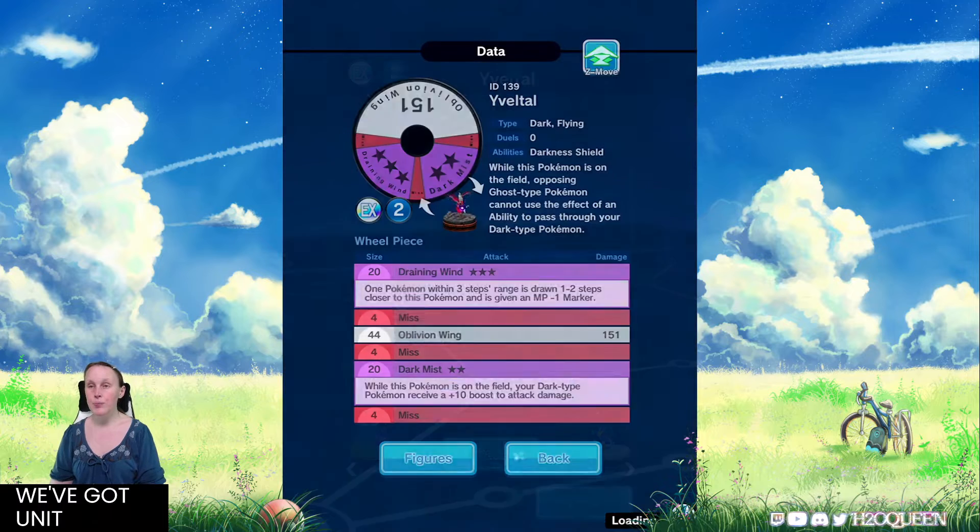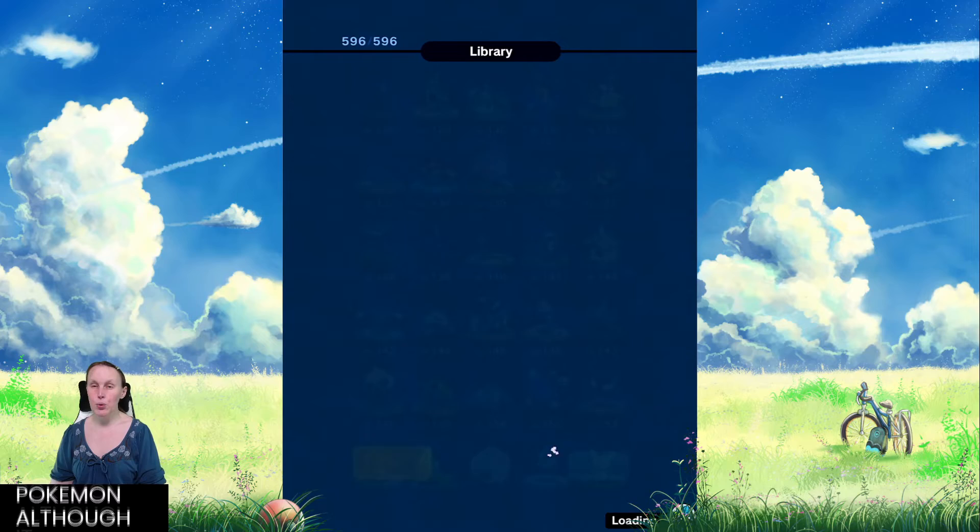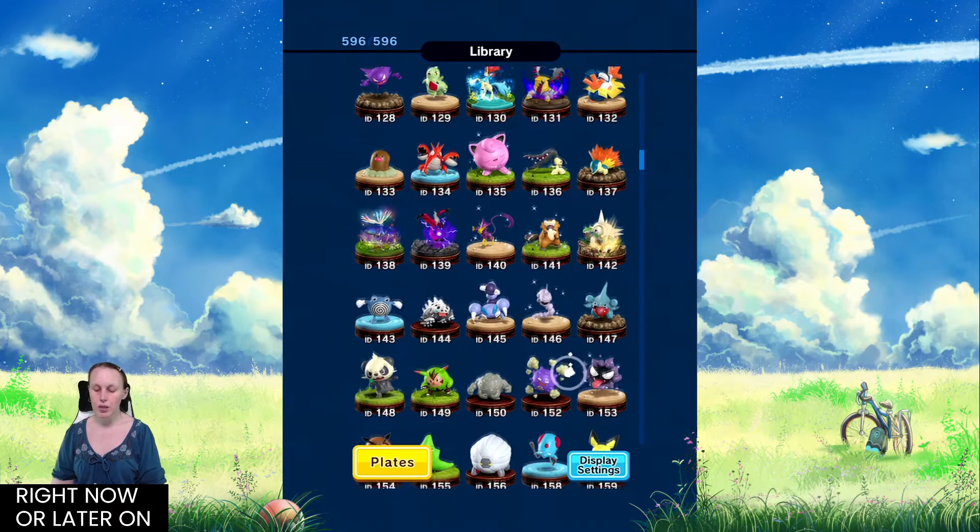Then we've got Yveltal, a dark flying type. What's really good about it is Draining Wind — one Pokemon within three steps range is drawn one to two steps closer, and this Pokemon gives an MP minus one marker, which can be really good especially if you've got a huge rush team to deal with. Then there's Dark Mist: while this Pokemon's on the field, your dark type Pokemon receive a plus 10 boost to attack damage. Its ability also prevents ghost type Pokemon from using abilities to pass through your dark type Pokemon — not crucial right now, but later on as more figures get released, it will be.